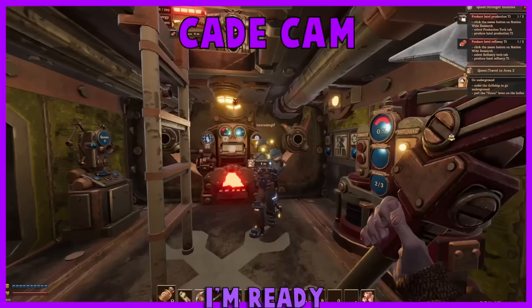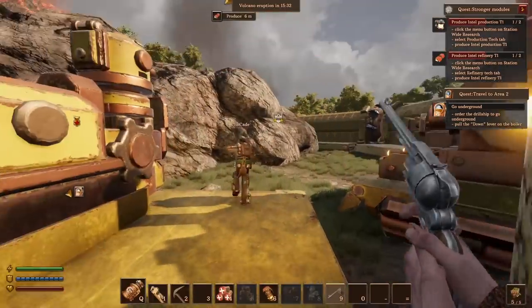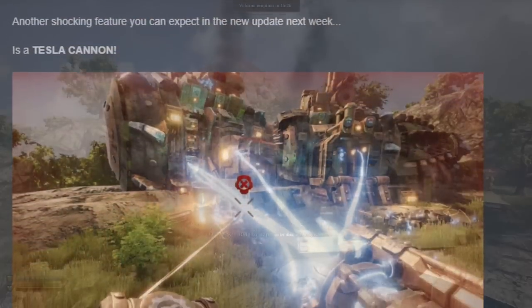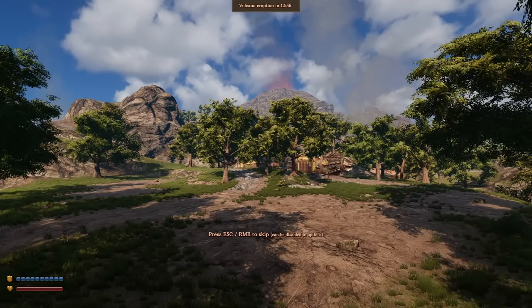We have a new quest ahead of us, Cade. I am ready. There's nothing here for us anymore, because we just built the longest drill ship and took down the lava thing, so let's go to Area 2 while we're here. That sounds good to me. I hear they have new things for us to get. New update is here, so we're gonna go explore it and unlock everything. And here we are — new area, a different side of the volcano, it looks like.